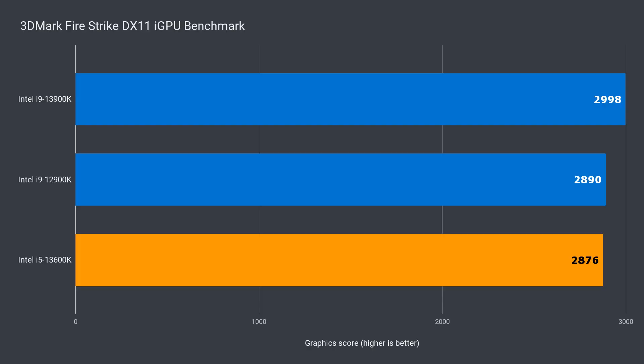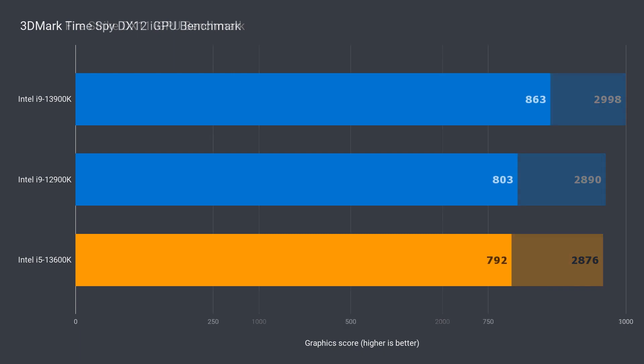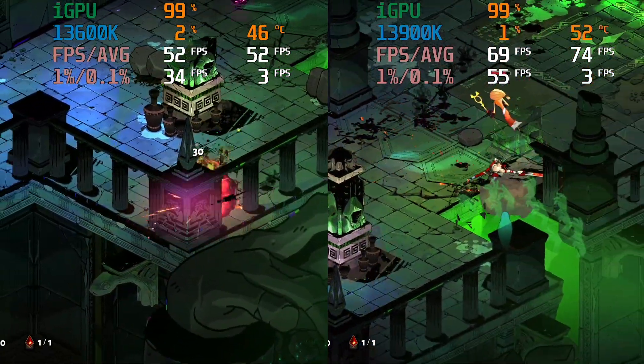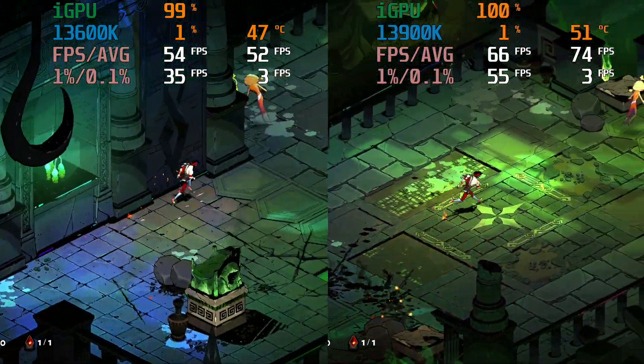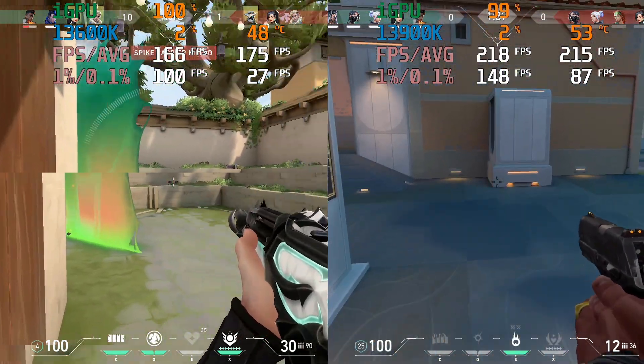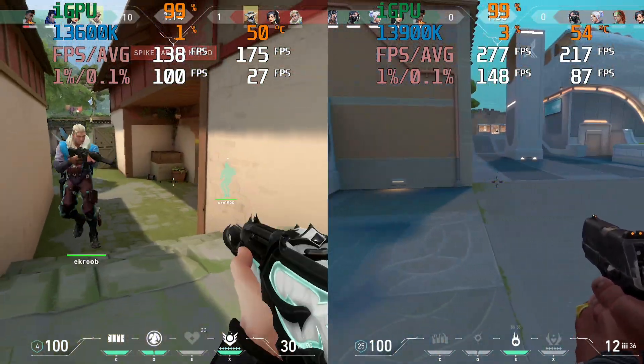iGPU results in 3DMark are up next, with the 13600K a bit behind the other two. In Hades, the iGPU in the 13600K clearly fell behind the i9s. But the Valorant result against the 12900K was closer.